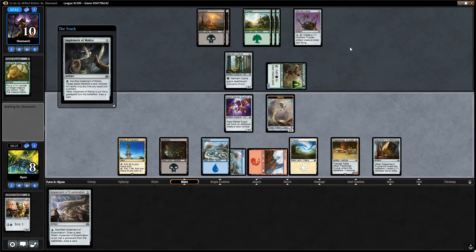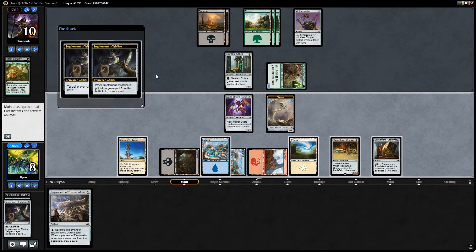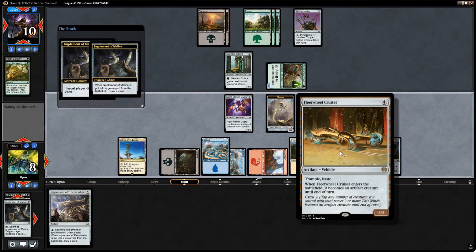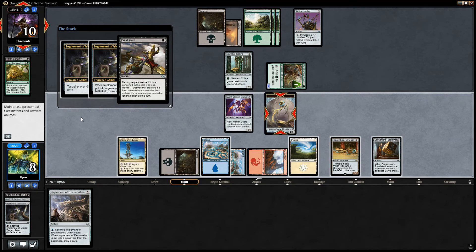Implement of Malice is actually really good here. Make them lose a card. Crack the Puzzle Knot, attack for eight - although they just trade a Whirlermaker token for that. I like cutting them off of a card here, because they don't have many left in their hand. It's likely they have something pretty decent. I don't want to see another card from them. Fatal Push on the Servo.